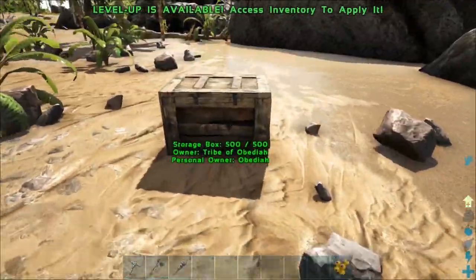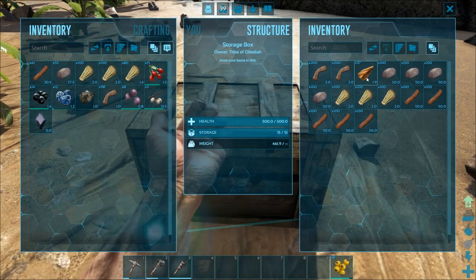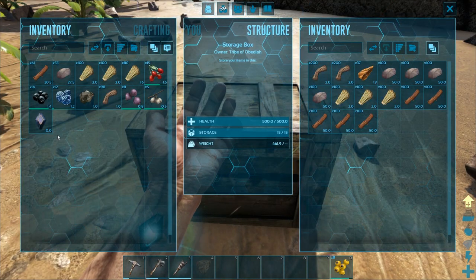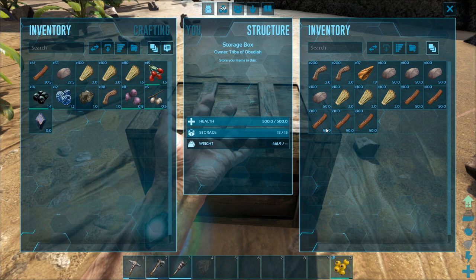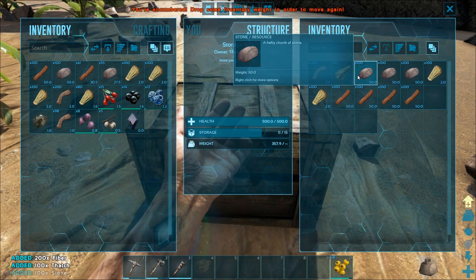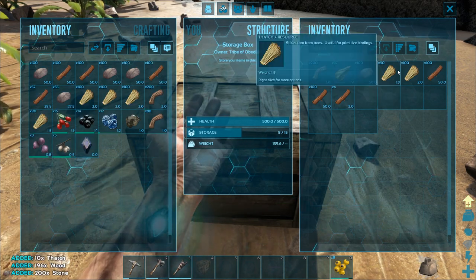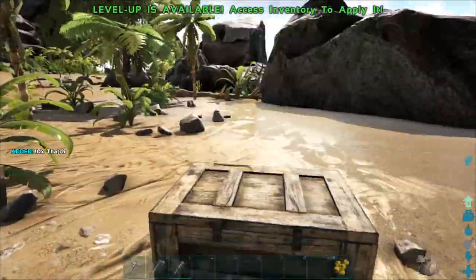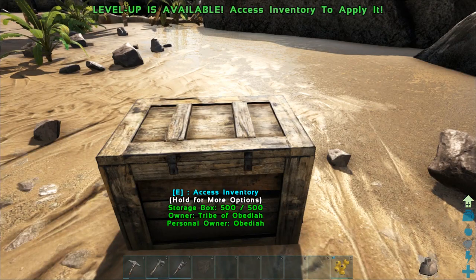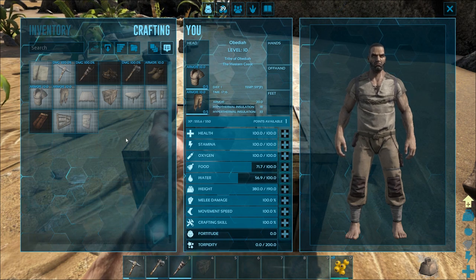Alright guys, we have gathered up a bunch of stuff — we've got tons of materials in the box and tons on our person. Now we actually want to start building, so we'll need some of each of these materials in our inventory. If you hover over something and press T, it'll transfer. We can only hold up to double our inventory, and right now we still can't move, so you might not want to overburden yourself if you think you might have to run quickly.